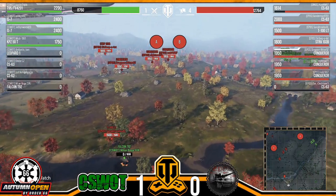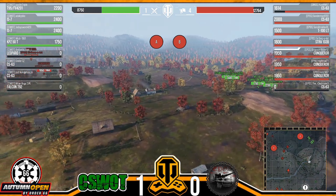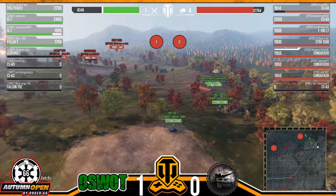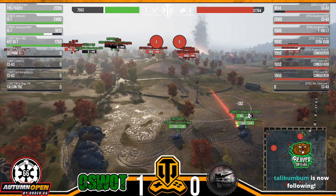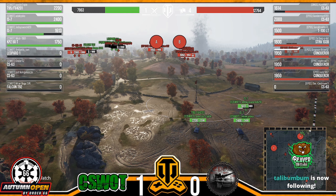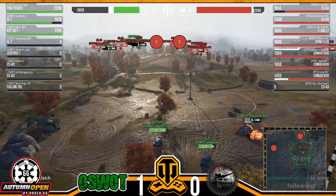We're not even two minutes in and CS What is losing four tanks. The Conquerors are going to hold the cap up, and with the Straw in the background this is going to be a very uphill battle. The IS7 needs to be better angled — flush on against Conquerors is death for an IS7. Leaving the cheeks open — he goes down.